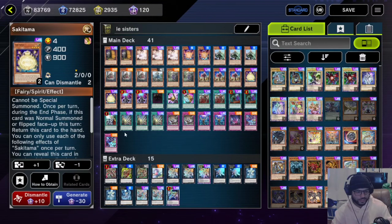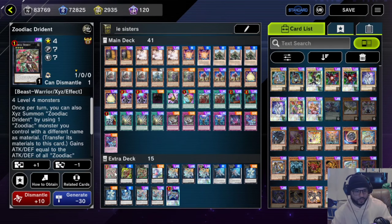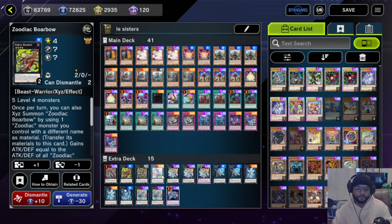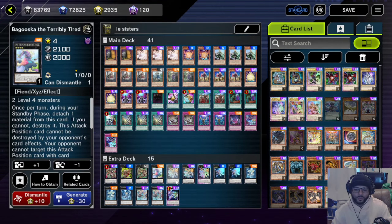If you normal summon Aratama, search out Sakitama, bring it onto the field and they can't stop you — you make the rank four, go into Morbow, pop a face-up card, attack directly, then make Zeus. Then we run one Bagooska just in case they do shenanigans like Maxi and you don't feel like dealing with it and you want to throw Bagooska out there.